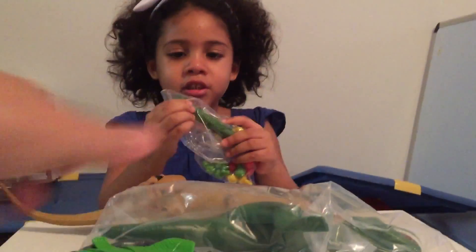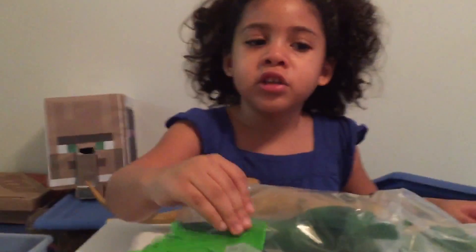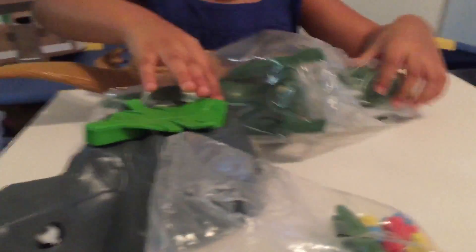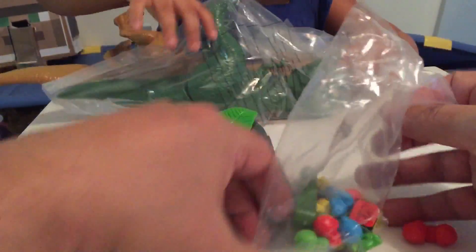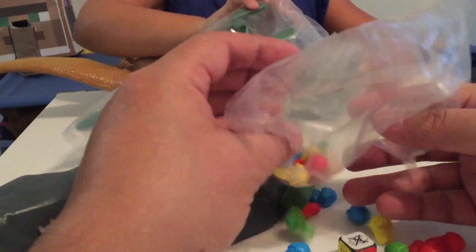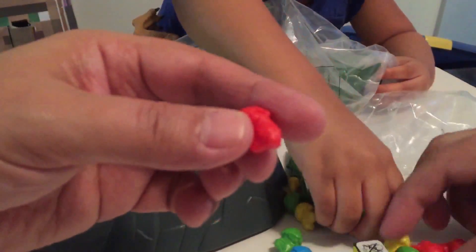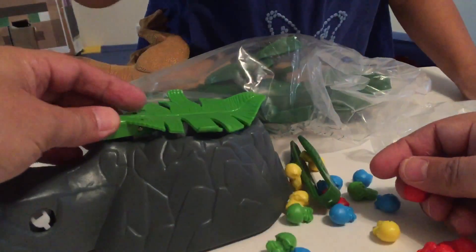Can you open this for me? I'm a chomping dino. I cut my fingers. I'm a chomping dinosaur. These are the dino. I know that it's a dinosaur — I saw a dino. It looks like we have dinosaur eggs: red, green, yellow. We have to put them in the nest.